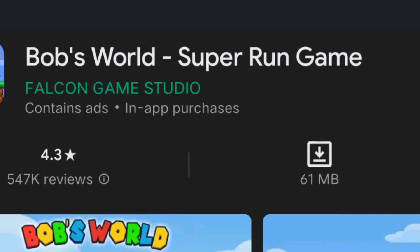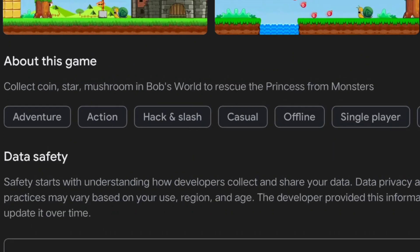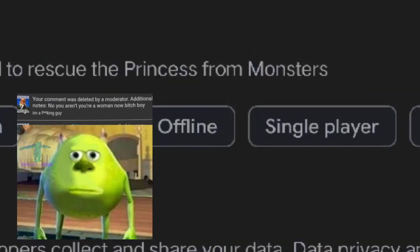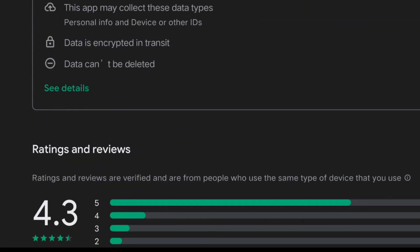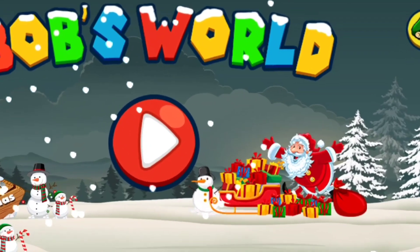Bob's World Super Run Game — collect coins and stomp mushrooms in Bob's World to rescue the princess from monsters. The comments say good or bad. When you load into the game, you will see Santa.